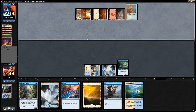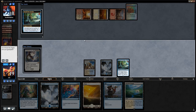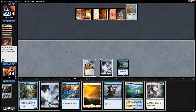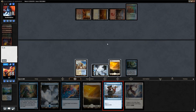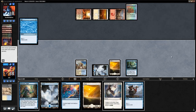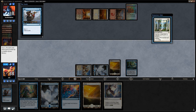Azcanta reveals Entreat the Angels — can't miracle it, but we do have an Augur in hand so we can set up the miracle in a couple turns. We can fetch a Plains and cast an Opt to try and find a Rest in Peace. Field of Ruin is on top — we don't need that. Another Opt and there's Rest in Peace. We have a plan for next turn. Azcanta is not going to transform, but if we can resolve Rest in Peace, we're happy.